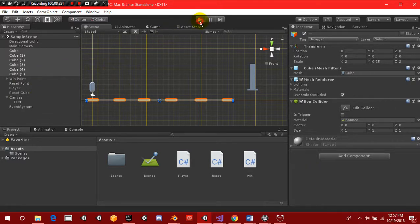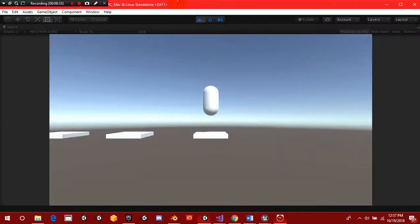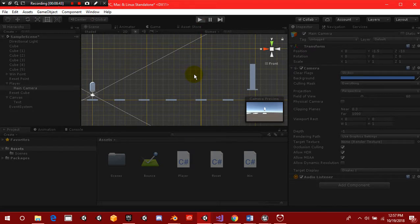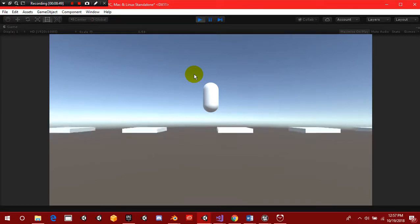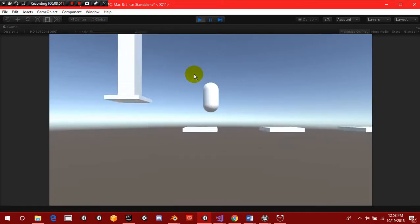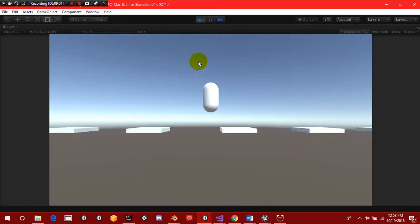One thing I forgot — we need to go to our main camera and attach it onto our player. So let's do that and press play. Okay, so far it's working. Yay, we won! And if we fall, it resets us. Just like that, guys — we have a working game.